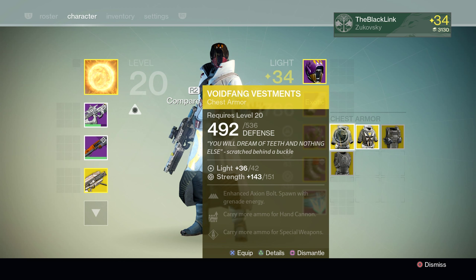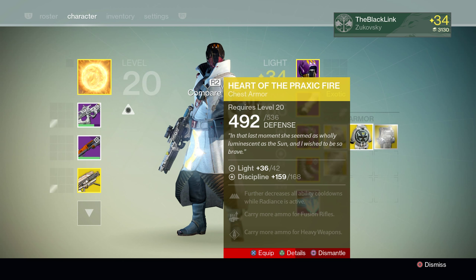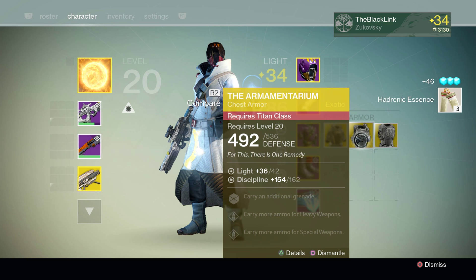I've got to check it against my old Voidfang and see if it's better or not. Next up we've got the Heart of the Praxic Fire — hallelujah, look at that discipline — 168. Finally get a decent roll on this, but the one I've already got is sitting at 170, so we're going to shard that one too. But at least we got a decent roll. Next up we've got another Armamentarium with a roll of 162 Discipline — that's pretty good.